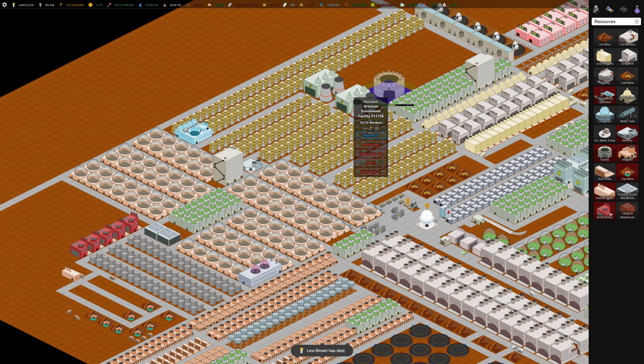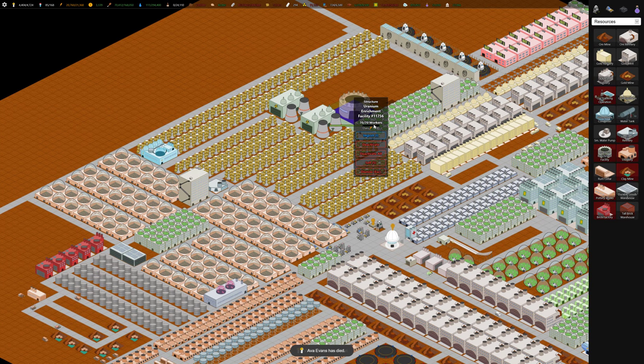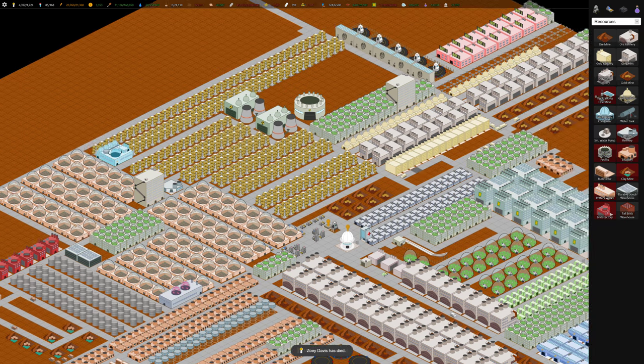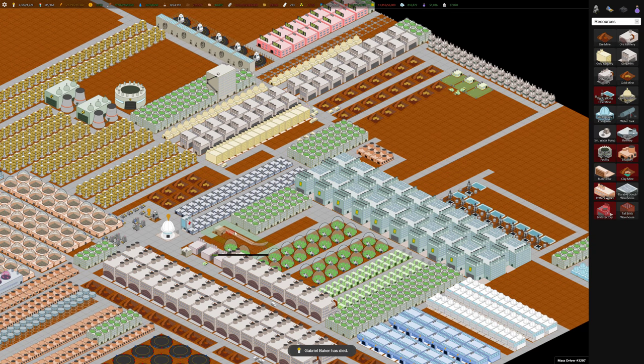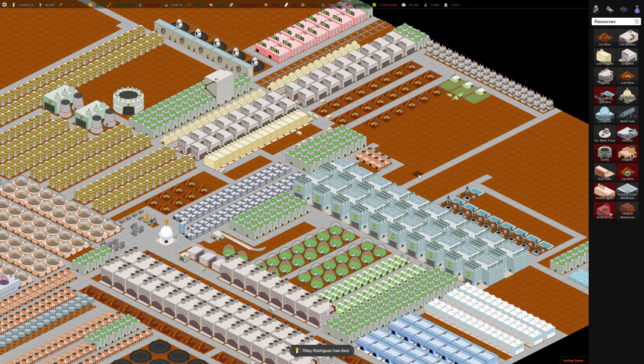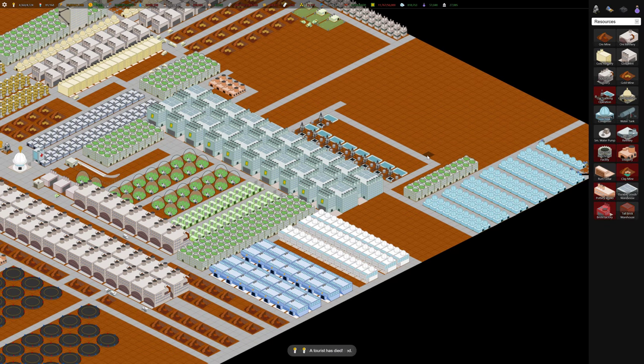I built a uranium enrichment facility because I realized I could import aluminum using this facility before I got the galactic trade building, which I won't get until I unlock a million atmosphere. There are five atmosphere levels: zero is like the moon with no atmosphere; stage one is 250,000 atmosphere, which I think we started with; stage two is a million atmosphere, which we need to get to — we're at 800,000 right now; stage three is five million; and stage four is 15 million, which unlocks some alien water condensers.